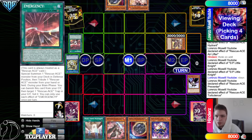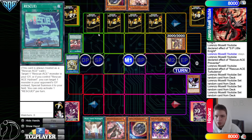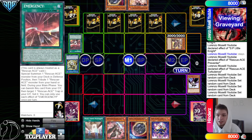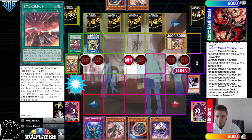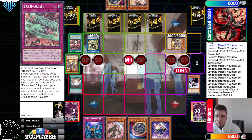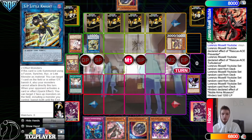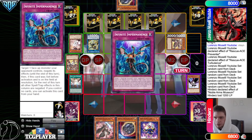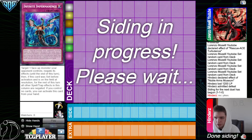Set 4: set Rescue, both traps, Emergency — we already went through Alert to get to this point. End phase, get back SP. They draw Imperm and just start with Museum, so they don't try to Imperm SP there — they don't believe they need to do that. Museum effect, chain Ash, and they admit defeat. They said Miss Click.